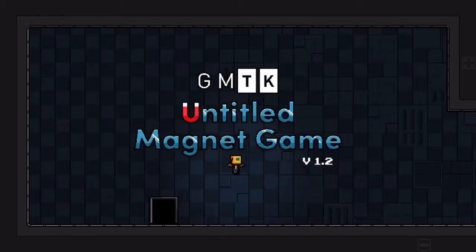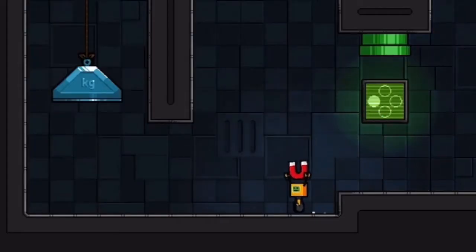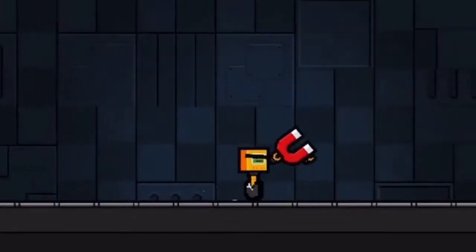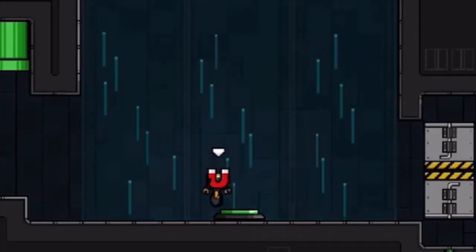Mark Brown's game, titled Untitled Magnet Game — brilliant — revolves around a central mechanic of picking up and throwing around a magnet. You can use this mechanic along with side mechanics to solve puzzles. This main idea is actually pulled off really well. The magnet, for the most part, feels great to use, and later puzzles are actually pretty difficult, requiring thought and preparation to solve.